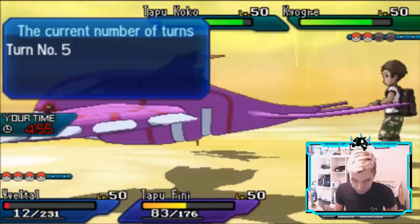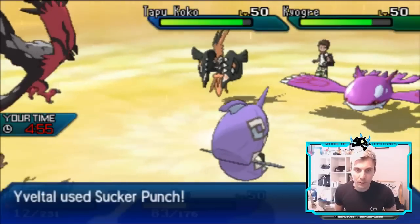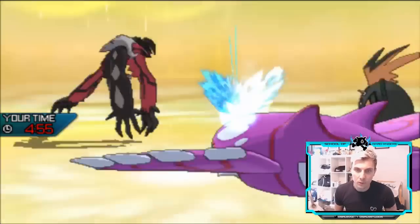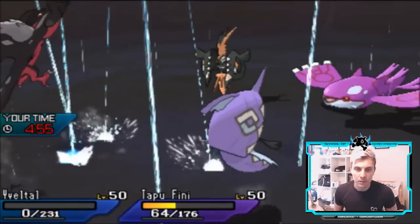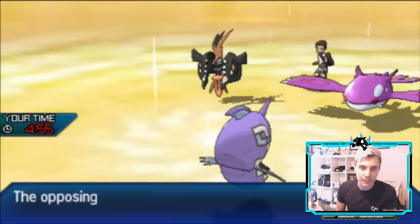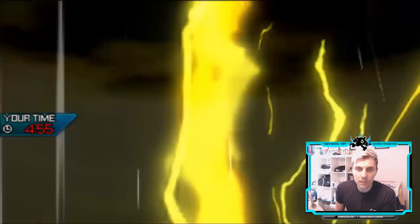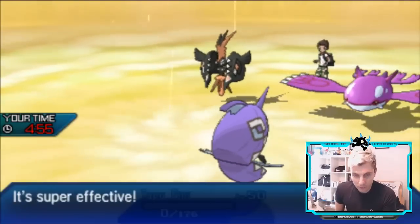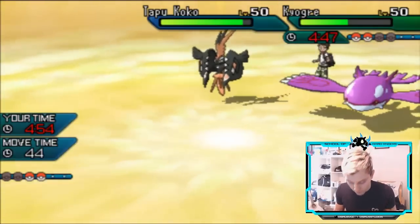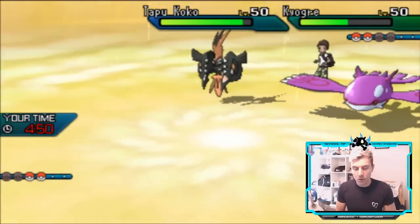Being faster than both of these would be marvellous. Sucker Punch coming out, the Assault Vest coming in handy again, reducing the damage of that Water Spout. Not doing much on Tapu Fini. Thunder — yeah, they'll take us down for sure — but these two have done so much work and paved the way for Tapu Koko and Groudon to come in and easily clean up.